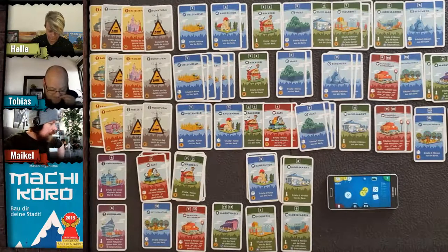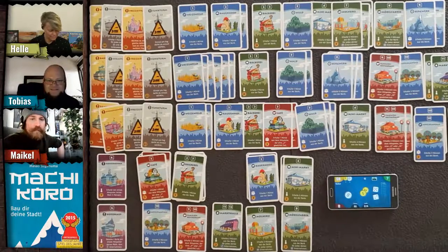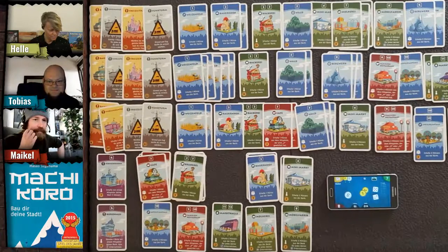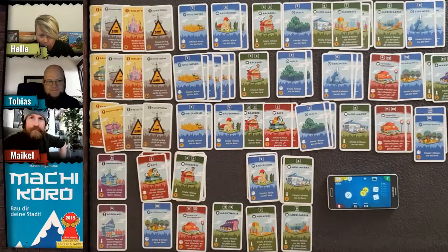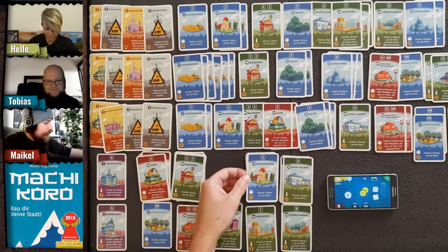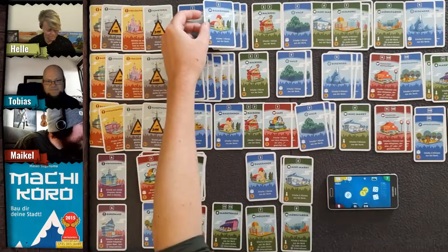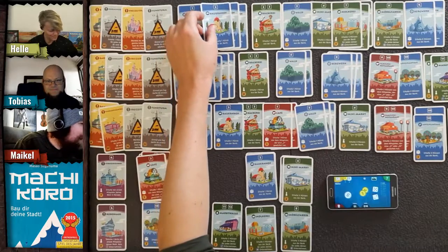With 18 coins, Helle buys another ranch for one coin. With three ranches when she rolls a seven, that's three times the payout.